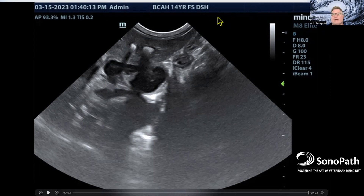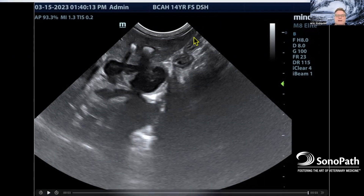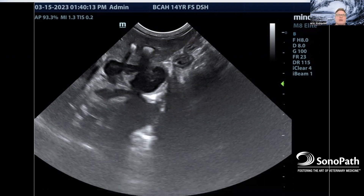It's a cat with a biliary profile — bili of four, ALT of 200 and change, ALKFOS of 400 and change, and an older cat, 14-year-old. So we want to know what's going on. To play the bilirubin game: if the bilirubin's up and the PCV is normal, it's not pre-hepatic, so it has to be hepatic or post-hepatic.